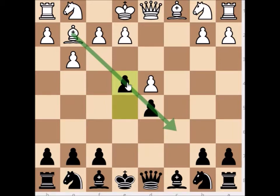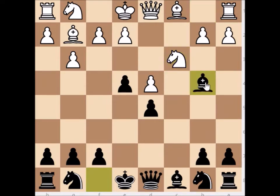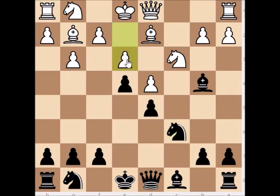We just develop our pieces. White plays knight to c3, and remember: if white plays knight to c3, you can pin it with bishop to b4 — that is already a good move here. Most players are defending this. Then we develop knight to c6. White plays a developing move, pawn to e3 to develop the knight to e2. We're just developing with knight to f6 as well.